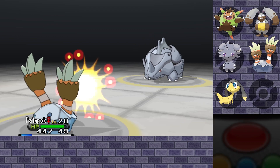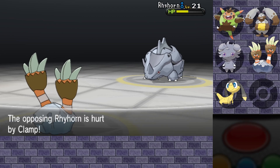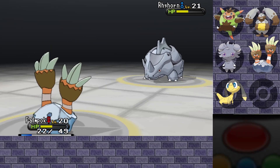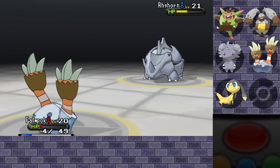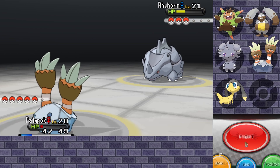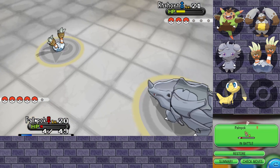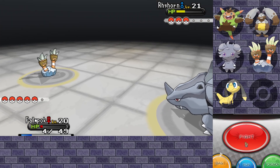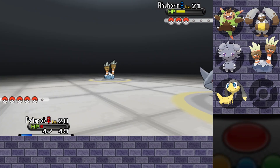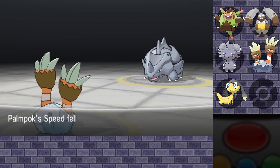Rhyhorn! At least he's 4 times weak to water, so maybe Pompok's Clamp will do a little bit better than before. That's not bad. We clamp down — oh, that Stomp though. Clamp again. Rock Tomb — my speed fell. Sheesh. Why isn't it getting hurt by my Rocky Helmet? It only gets hurt by Clamp. Does it kind of cancel each other out? It shouldn't. I'm going to heal up real quick. I want to make Pompok win.